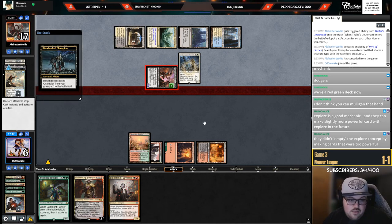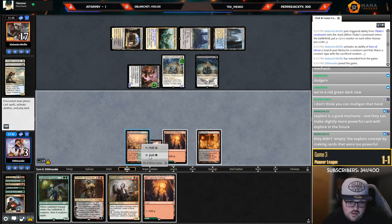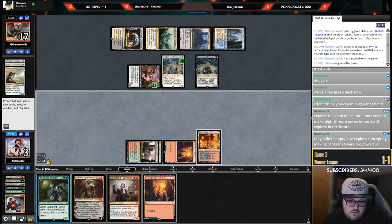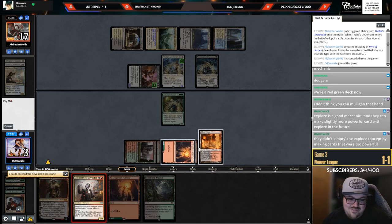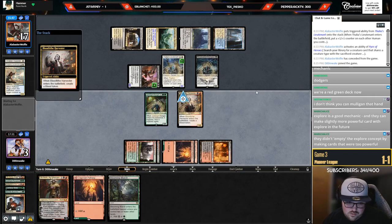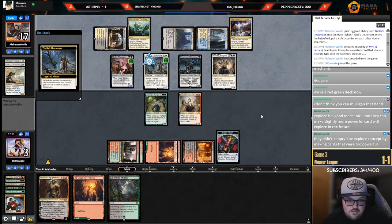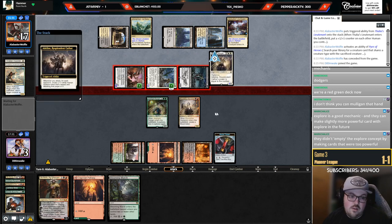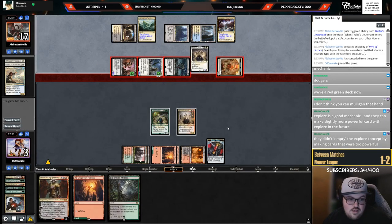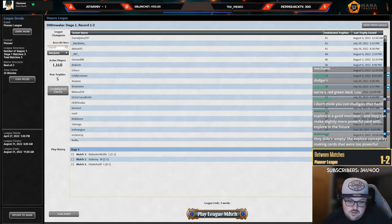Go to four and next turn hopefully go Jadelight Harvester — I think that's my best outcome. Go to three. We can go Jadelight, trigger. Not exactly what I wanted to hit — I wanted the Jadelight to trade for something. If they don't have a Human, which is very unlikely, I can try to trade here and go to one. Very very unlikely. Not technically dead — oh no, I am dead: block, block, take three. All right you win.